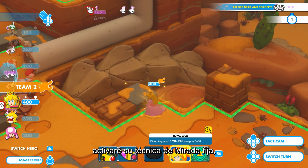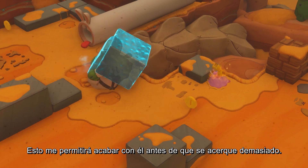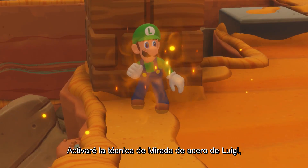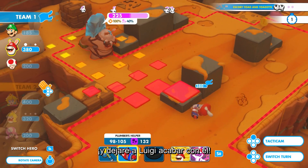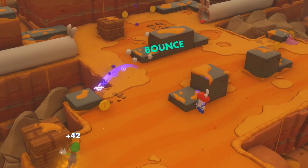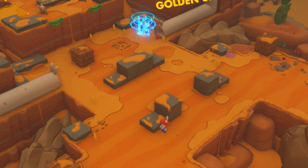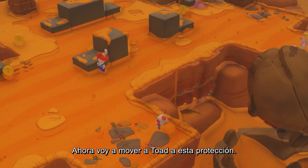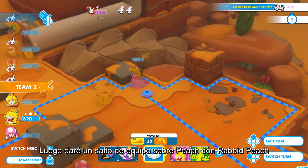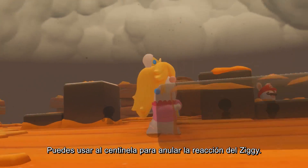Before shooting the smasher, I'll activate Peach's Royal Gaze technique. Smashers charge you if you hit them during your turn — this will allow me to take him down before he gets too close and hits me. I'll use a similar tactic: I'll activate Luigi's Steely Stare, which works the same as Peach's Royal Gaze. Then Rabbid Mario will shoot the smasher and let Luigi react to finish him off. I'll now move Toad behind a full cover, and do the same with Toadette. Then I'll team jump on Peach with Rabbid Peach to get behind cover and shoot the Ziggy to clean the vantage point. You can keep the sentry to counter Ziggy's reaction shot — absolutely, that's the idea.